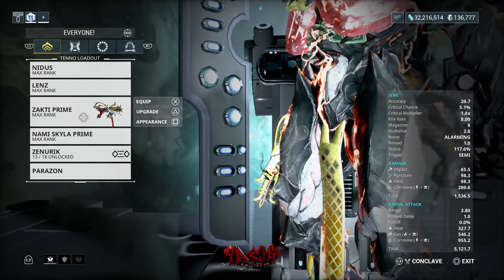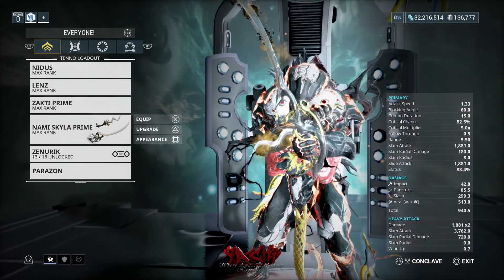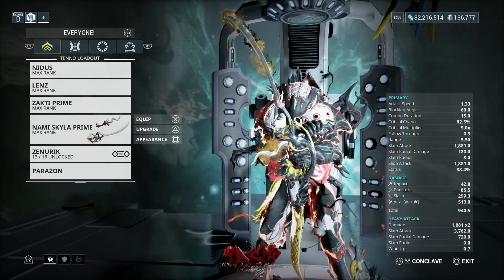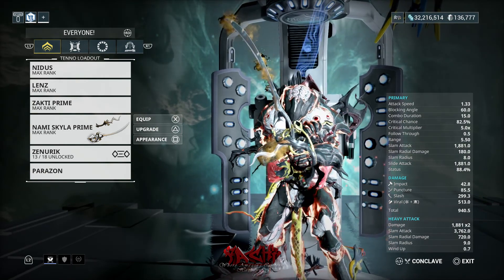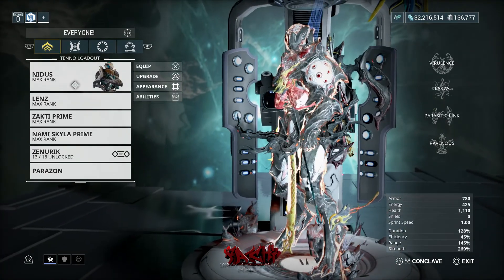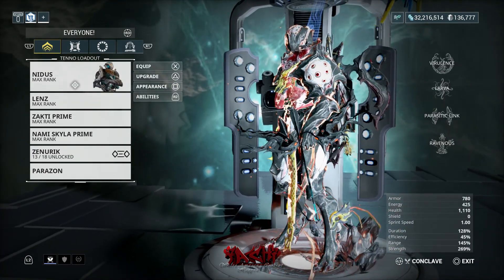When you have the Zanti, you can use any melee weapon of your choosing — even the Galatine Prime. The Galatine Prime is still one of the best weapons in the game because of all that slash. It will do a lot of damage to enemies once you get them clumped up.